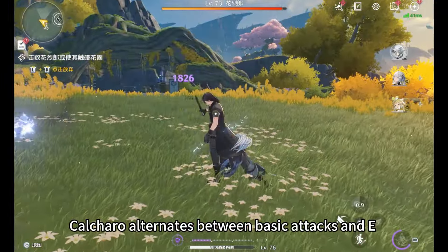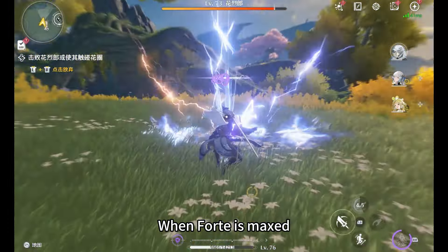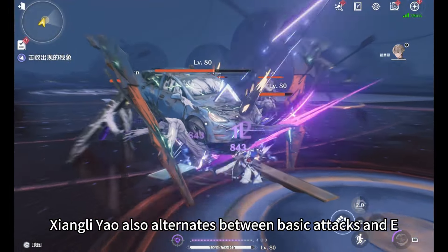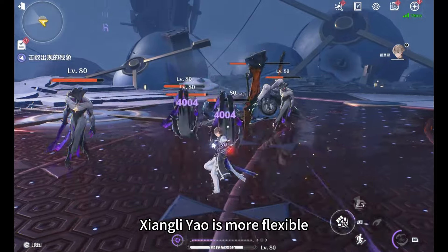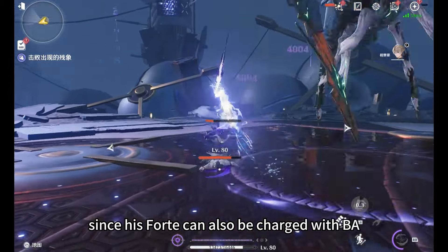Kalkuro alternates between Basic Attacks and E to fill the Fort circuit. When Fort is maxed, he can unleash a nuke called Mercy. Xiangliyao also alternates between Basic Attacks and E to fill the Fort circuit. When Fort is maxed, he can cast a nuke called Decipher. Xiangliyao is more flexible since his Fort can also be charged with Basic Attacks alone.